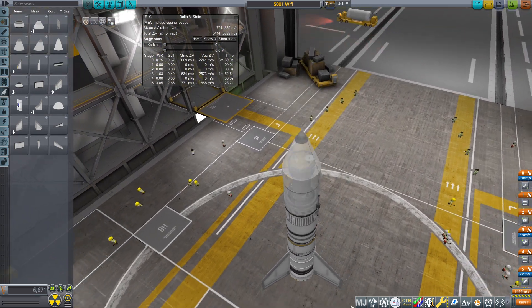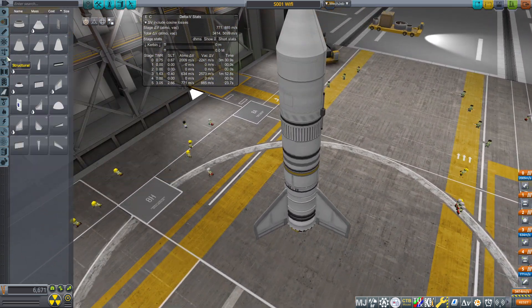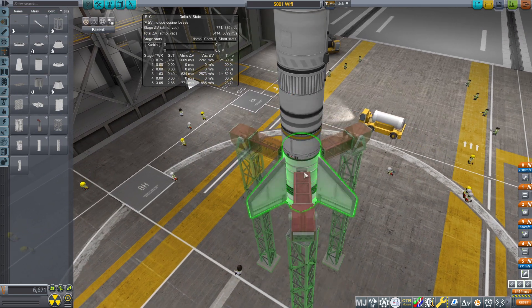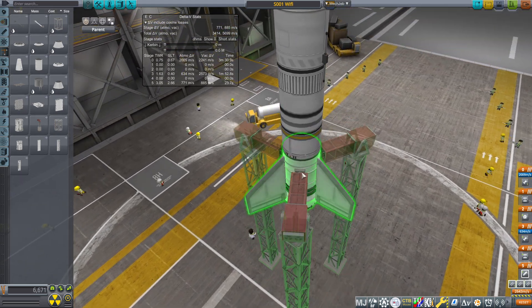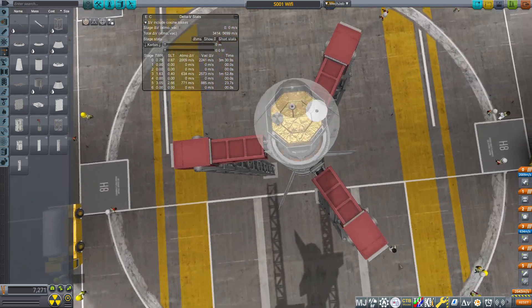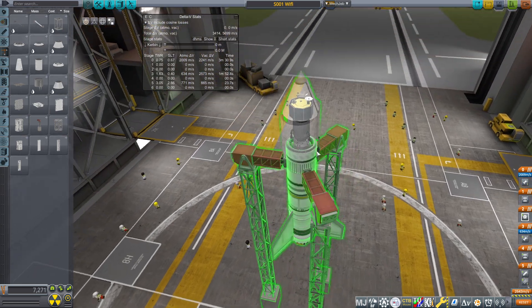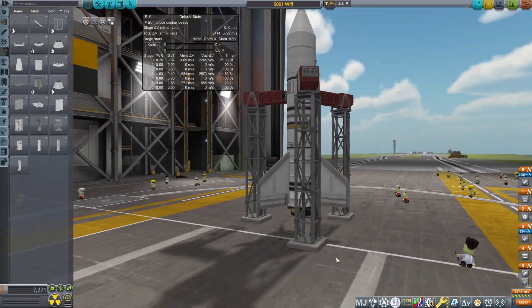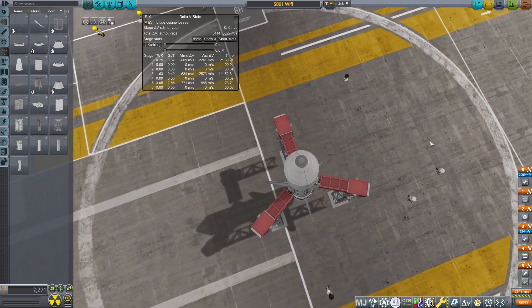This is what I meant last time about going light — we got 5K delta-V out of this thing. It's teeny. This should be quite capable of launching our little relay satellite for doing our Minimus mission. We are starting a bit small but hey, that's the way it goes.